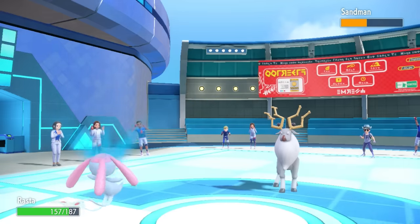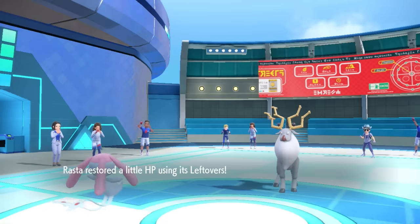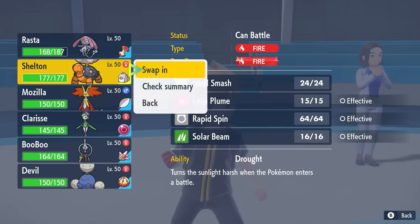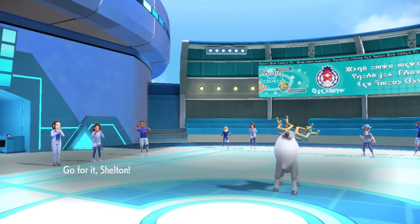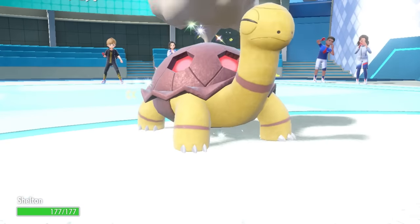I'm mildly afraid of what this deer has in store. I do feel like Mesprit can take an attack here no problem, but this seems like a decent opportunity to get the Torkoal action going. I figure they probably have bug coverage, and if I bring in Torkoal I know I can take physical attacks all day and work up some Shell Smash shenanigans. So I bring in the Turtle.